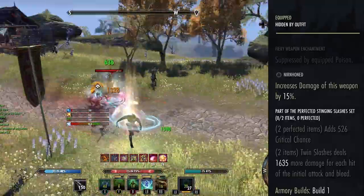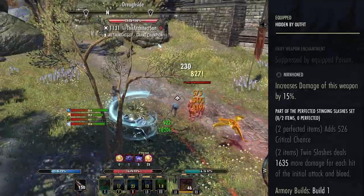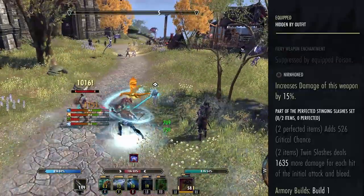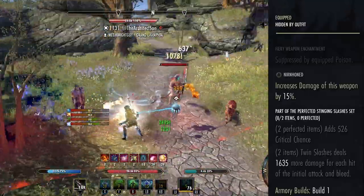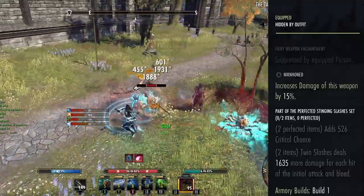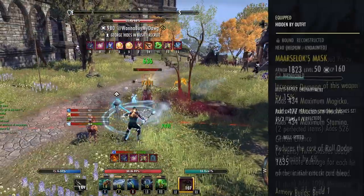Taking a look at the tooltip, Blood Craze gets to well over a 30,000 tooltip over 20 seconds, which is arguably the hardest-hitting DoT in the entire game. Not only is it the hardest-hitting damage over time ability in the game, but it's also going to heal you for the duration if you go with the Blood Craze morph.